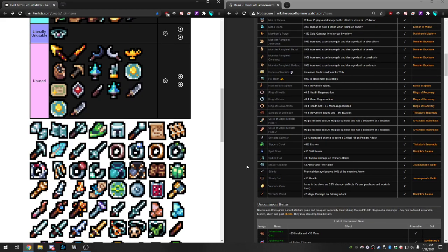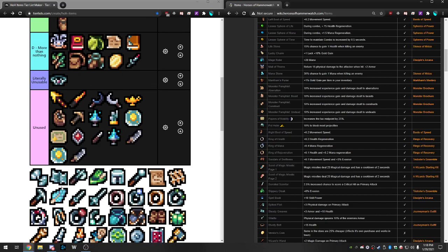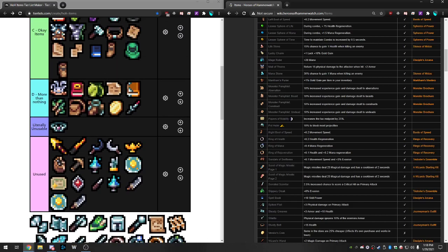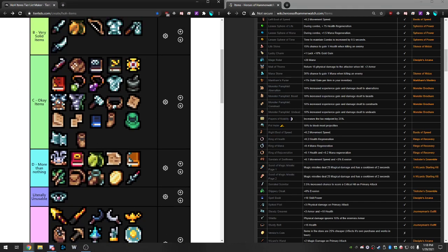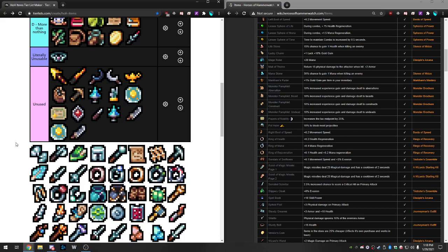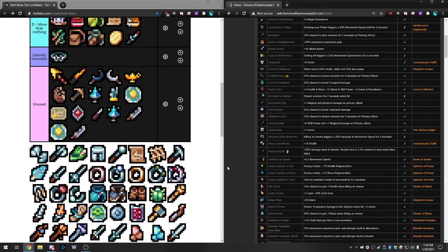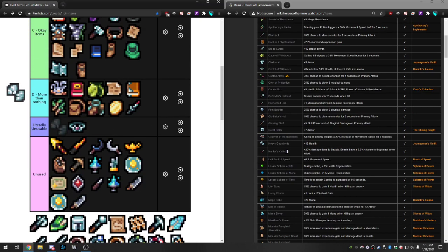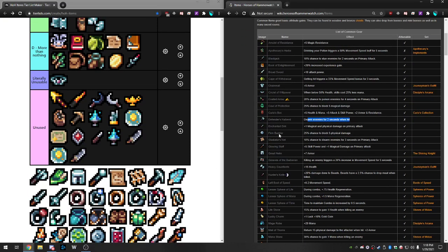Now we have some pieces from the Journeyman set. Steady Greaves give three armor and 10 health — when attuned, 20 health and six armor, which is very good for a common item. I'll put this in Okay, probably up there with the 30 health belt. Then Heavy Gauntlets give 15 health as well, basically equal to the belt at 15 health. Both Okay items.